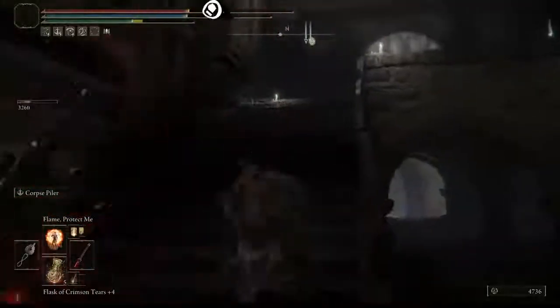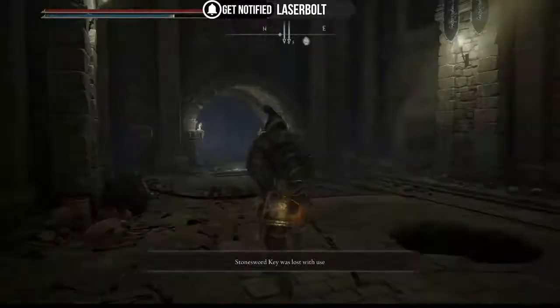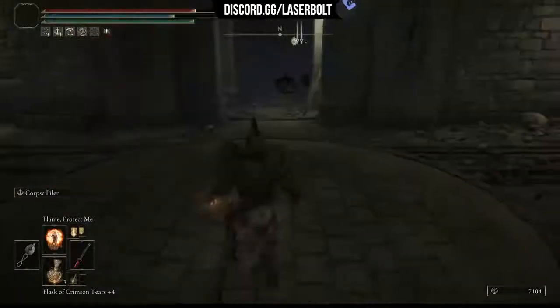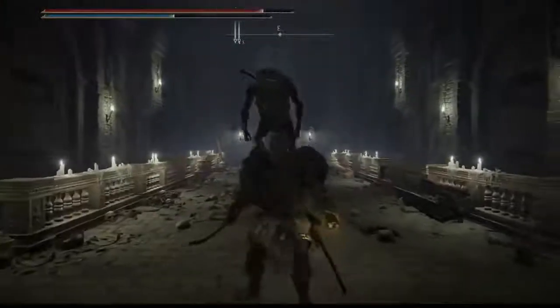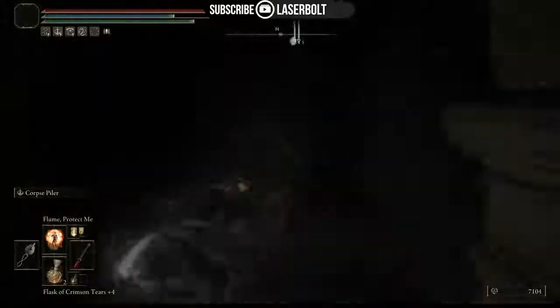Take care of the foe here, then we need a keystone to proceed. Keep going, drop down, turn off the fire again, go left, then straight ahead, and take the elevator down. The goal is to pull this lever to open the big gate. There's a big giant over there — he's dark, meaning he's in another dimension. We lure him onto a specific section to turn him regular.